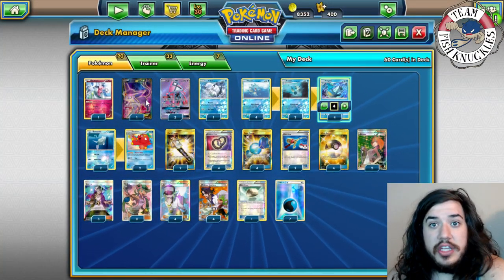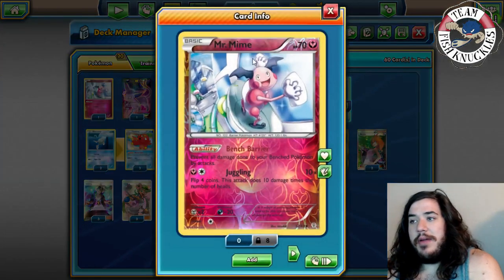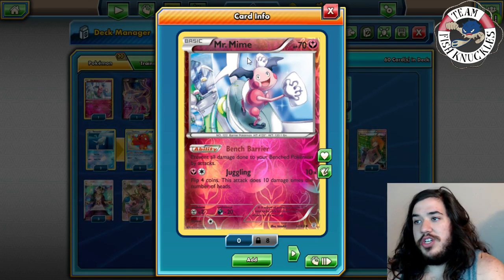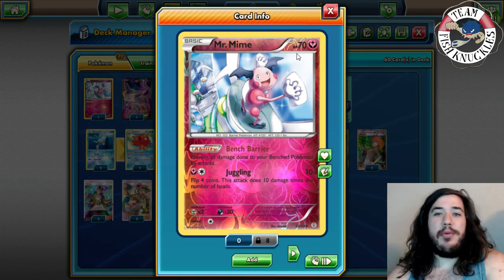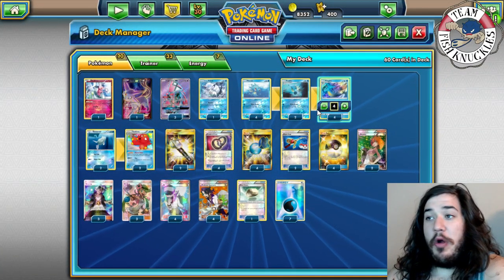You could maybe also run Ninja. Of course there's Mr. Mime for Bench Barrier to prevent all damage done to your benched Pokémon by attacks — basically just a tech. That's 20 Pokémon, which is a lot, but you're playing a Stage Two and a Stage One line, so that's why.